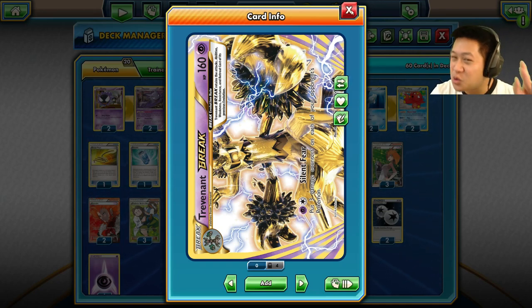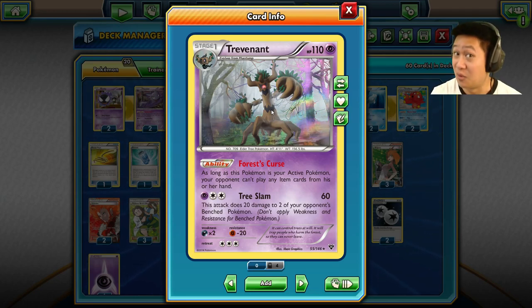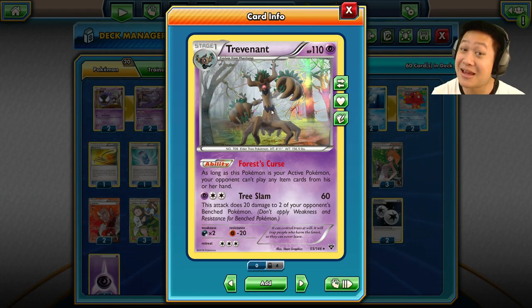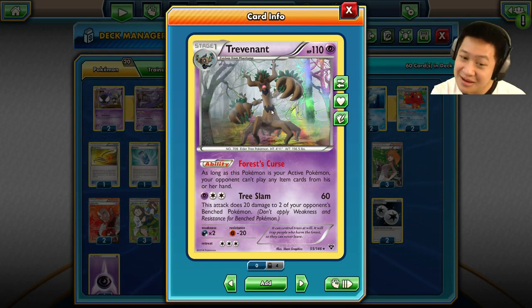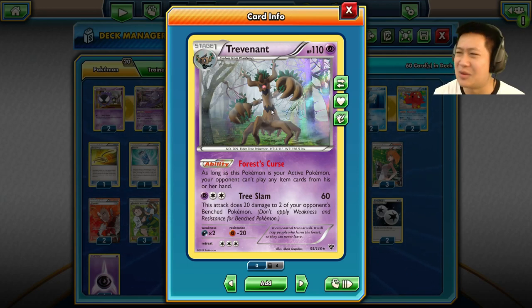Now this shiny new card — we'll talk about in just a second — but the item lock. Let's talk about regular Trevenant. Aside from his awesome pose, he has a modest amount of hit points. He's only stage one, but Force Curse: when he's your active, your opponent cannot play items. This immensely slows any deck down. You'll see opponents just skip turns, do nothing, because items are such a critical part of your deck. Item locks are great, but you need some destructive power. He does have an okay attack — Tree Slam: 60 damage. It can three-shot EX Pokémon, and they won't be able to put up Muscle Band or Fighting Spirit Band. It also does 20 damage to two of your opponent's Pokémon on the bench, so when they come out they're already softened up.